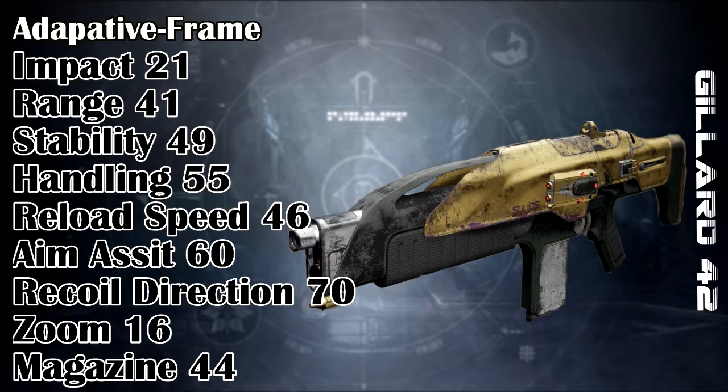From the weapon stats, they all seem to bolster quite positively for the weapon and the weapon category, where the handling, stability, reload speed, aim assist, and recoil direction are all above the needed area for it to be effective. As it's a 600 RPM AR, it will suffer from a lot of recoil kick and control issues for the user.